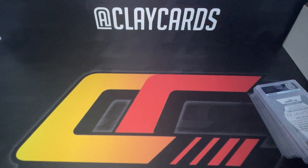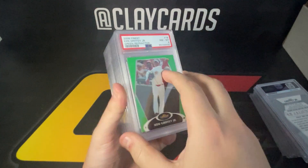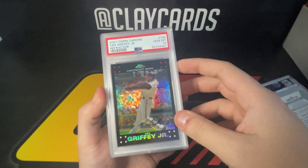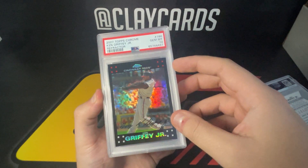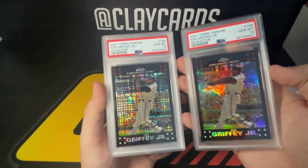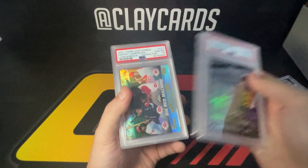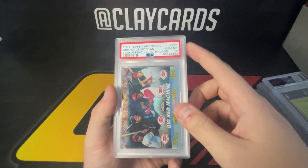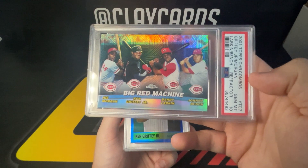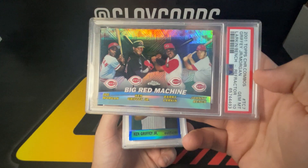A lot of color in here. Towards the end I've got some autos and some pretty rare stuff, so a fun little lot. This is the green out of 1,999 — '07 refractor 10. These are pretty tough grades so I was happy with that. And then the x-fractor 10 as well, so a nice pairing there. Big Red Machine — this one's pretty cool — Joe Morgan, Griffey, Larkin, and Johnny Bench, refractor 10, pretty rare one there.